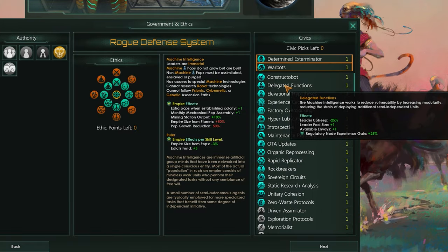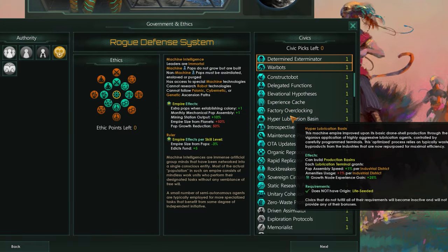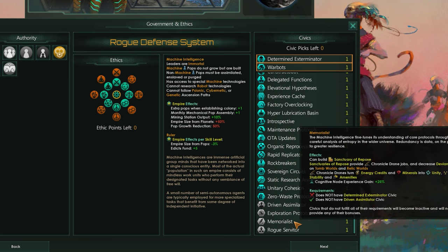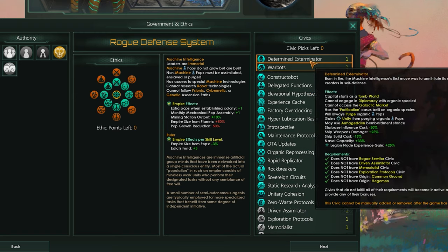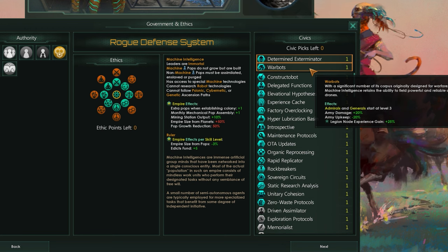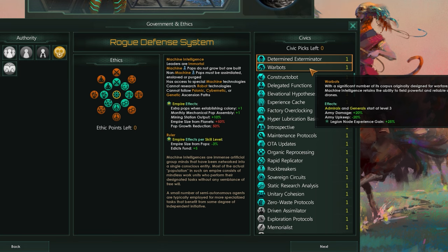It all really starts with the civics since that kind of dictates their play style and approach to certain situations. You mostly have a list of similar civics to non-machine empires, just with their own machine-based twist. Today I'm going to go for determined exterminator and warbots, so my focus is going to be on exterminating every organic I come across and aggressively expanding as quickly as possible.